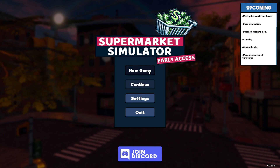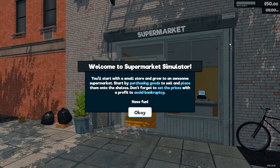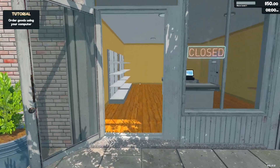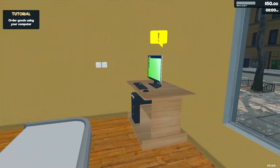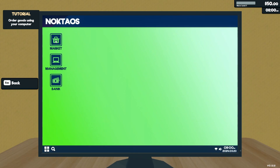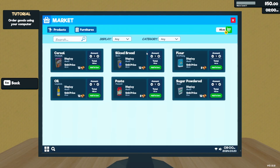I'm gonna start a new game. Welcome to Supermarket Simulator — you start with a small store and grow to an awesome supermarket. Start by purchasing goods to sell and place them on the shelves. Don't forget to set prices with a profit to avoid bankruptcy. Okay, you actually have to walk! Order goods using your computer — I have a computer right here.